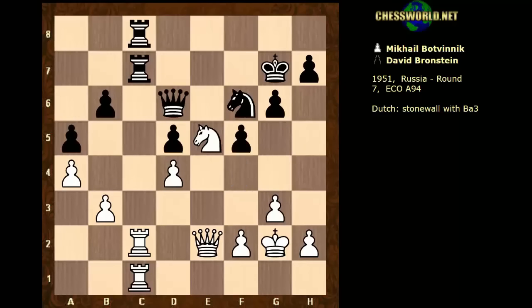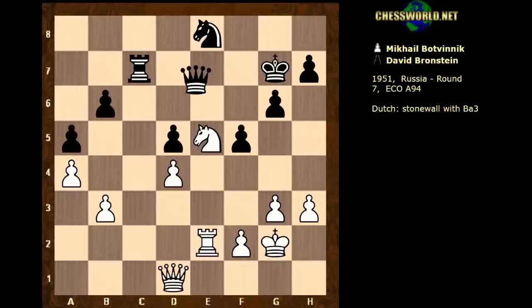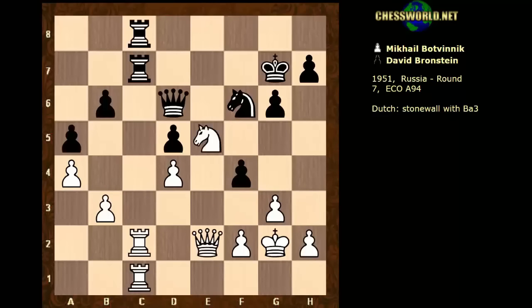f4 was played here — so this is an interesting moment of the game. White has a small advantage. Before this very committal move, let's examine queen e7. This position is fairly pleasant for white — white can maneuver around that e4 square. So I think there's an advantage here.